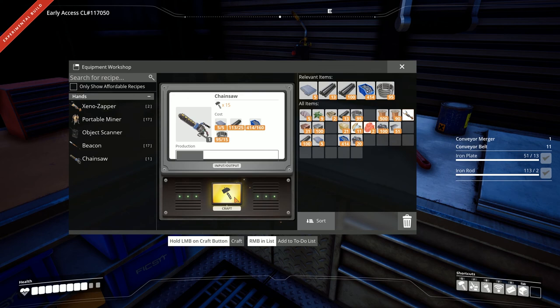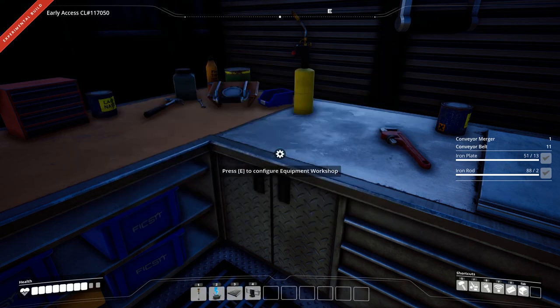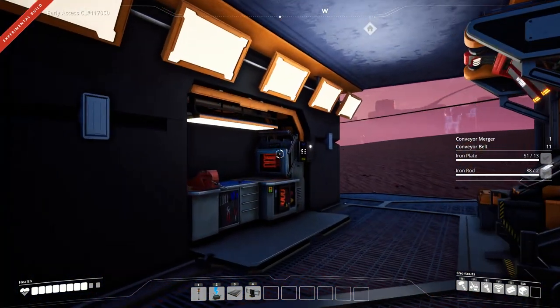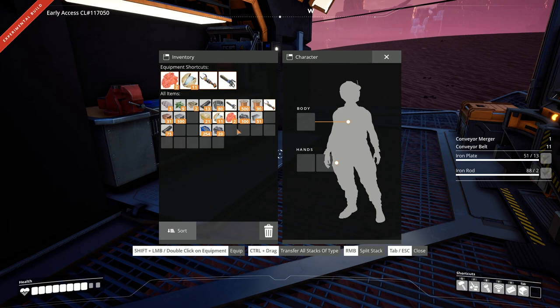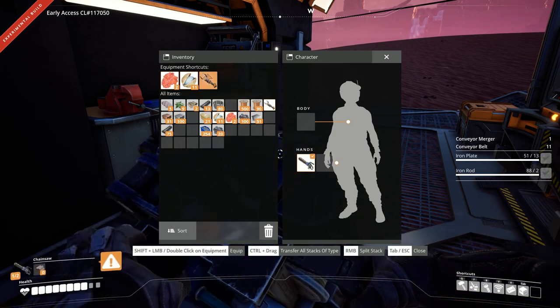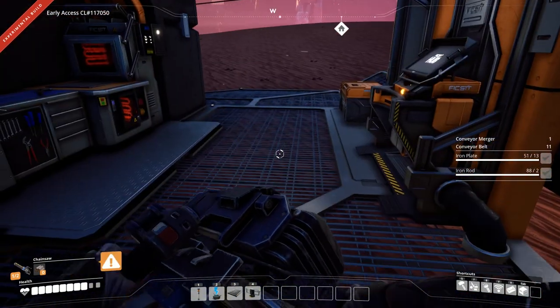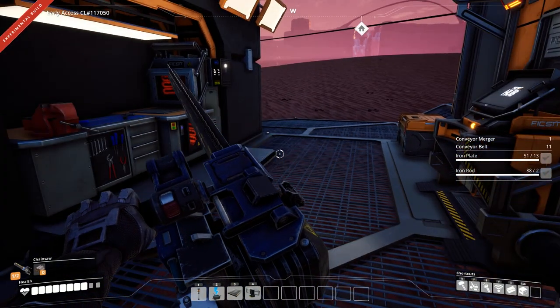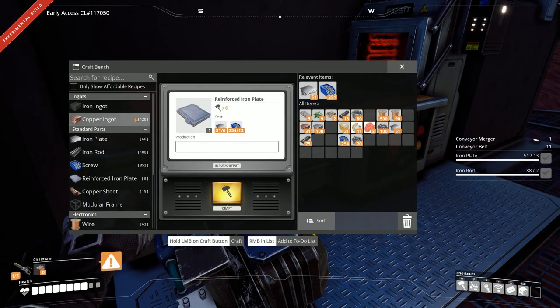We've got ourselves a chainsaw! I guess I have two hand slots now — cool. There we go, cool-looking little chainsaw. We need biofuel for the chainsaw — let's see if we have enough here.